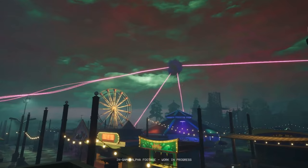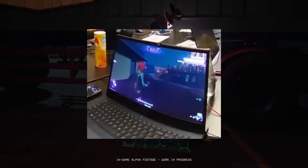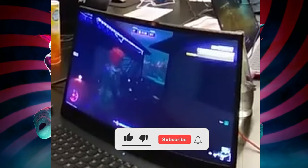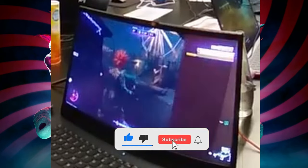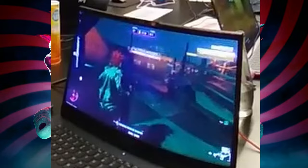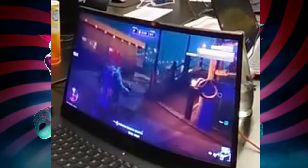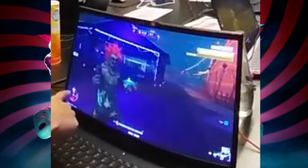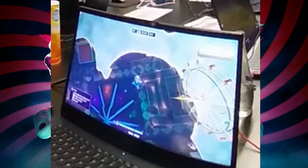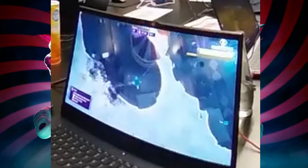Now let's look at this exclusive gameplay footage filmed off a laptop at Gamescom — I'll put a link in the description. The quality is a bit rough but let's analyze it. They're starting as one of the clowns. In the UI, the health bar is in the middle at the bottom. On the left side there's a mini-map, and you can use it to teleport around the map. Once you uncover an area, you can teleport there at will — you can pop out of nowhere and really surprise the humans.